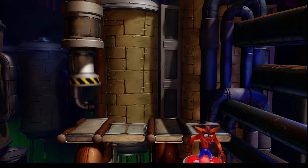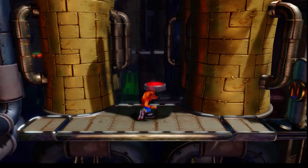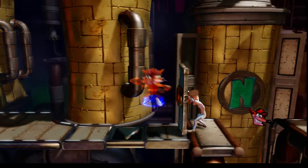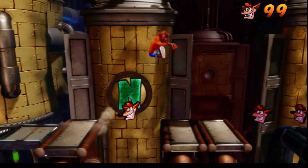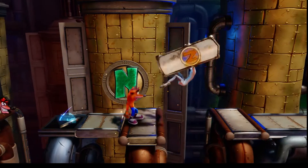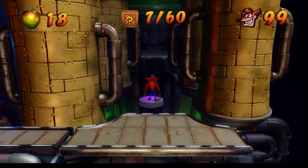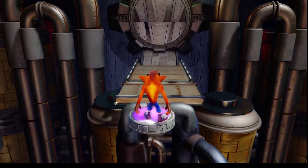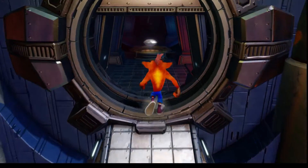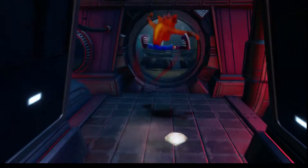And now for the red. And now lastly purple. And that is how you get the second clear gem — the final gem in Crash Bandicoot 2.